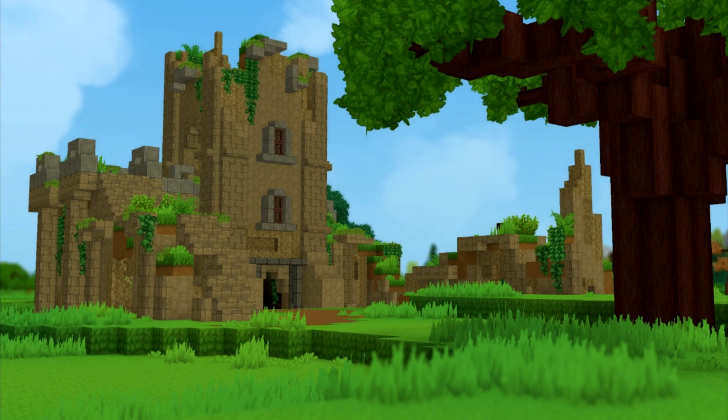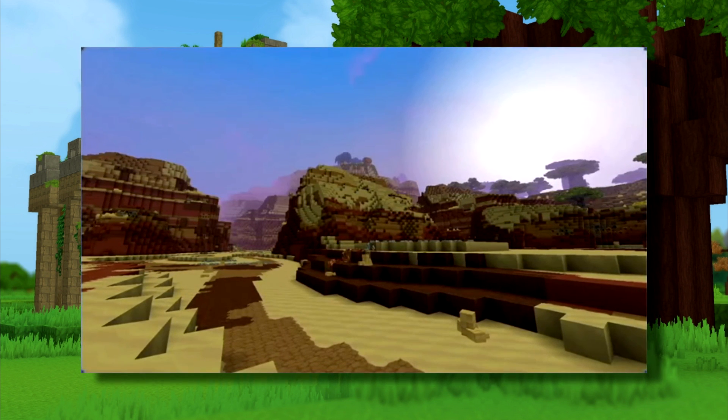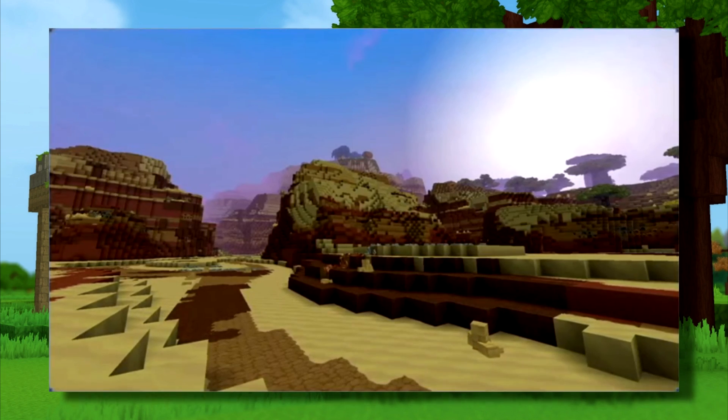Moving on to Zone 2, we are shown this beautiful screenshot. We can see the world gen system really coming together, creating a very rocky landscape bordered on the right by what seems to be a savannah-like biome. This zone is in complete contrast to Zone 1. Since this was the only real information we gathered regarding Zone 2, we will be moving on to Zone 3.